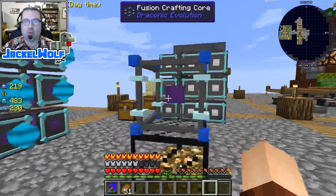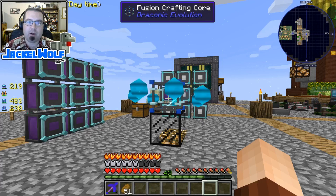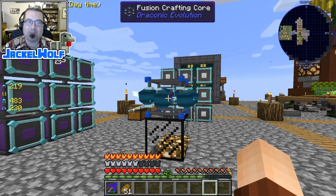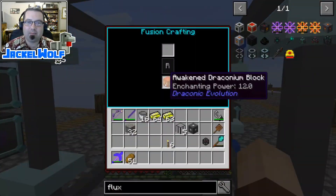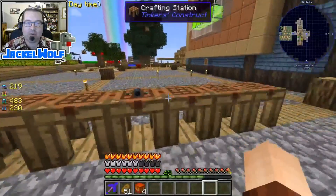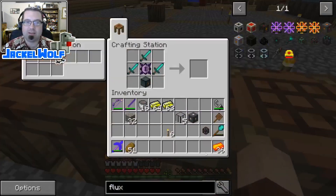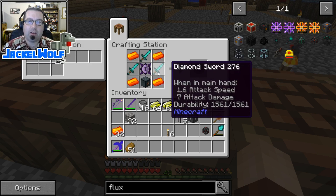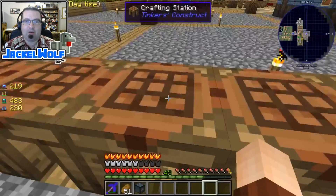That was way, way quicker — that only took about one or two minutes. We're at 99% and there it goes, converting draconium into awakened draconium. Let's head over here and throw this into the crafting table to make the ingots. Now we can craft the mob grinder: it's the draconic evolution generator recipe — three diamond swords, a wyvern core, and four awakened draconium ingots.